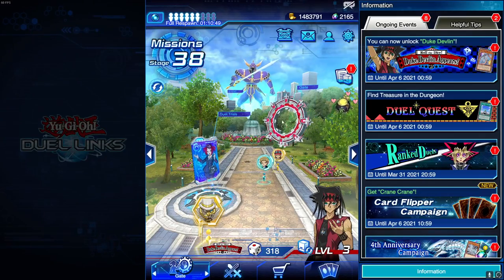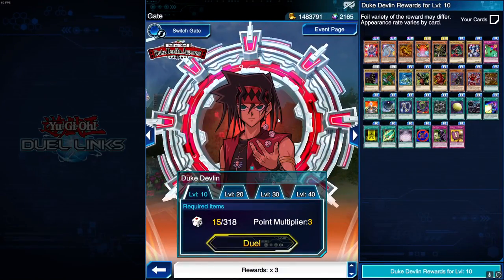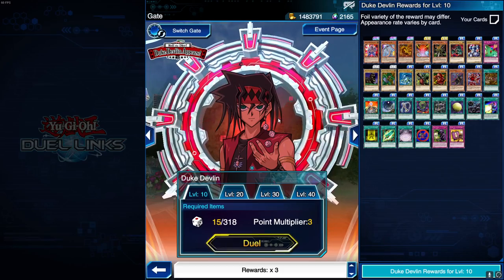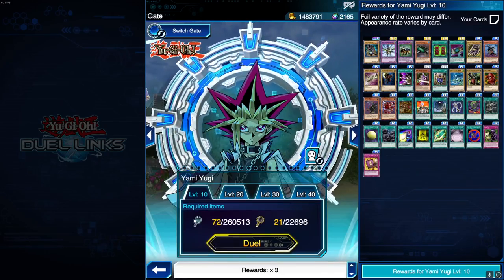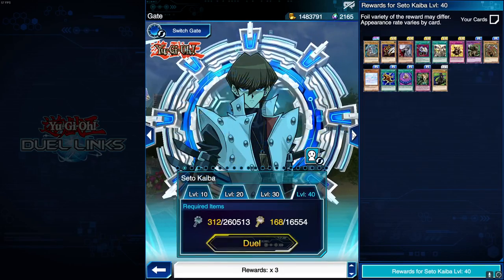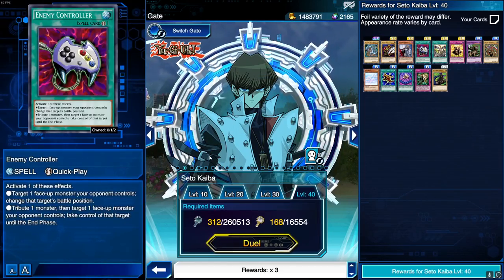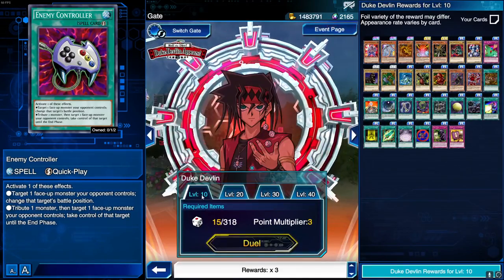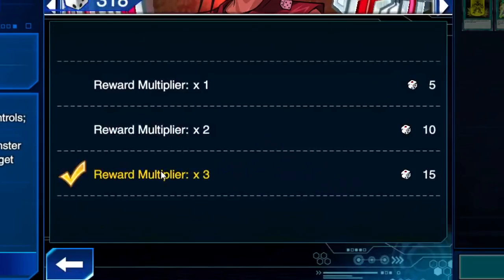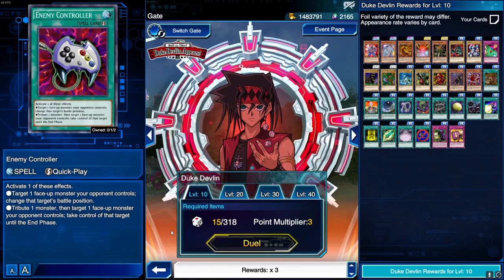Besides auto dueling the Vagabond and standard duelists, the other method is the Gate. The Gate is a bit more tedious since you actually have to duel manually, but the good thing is if there's a gate event you can level up your character while farming the event. I'd recommend going for a character whose cards you want — for example, if you want Enemy Controller, farm Kaiba. Go to level 10 and set the rewards to times three to get 1500 XP instead of 500.